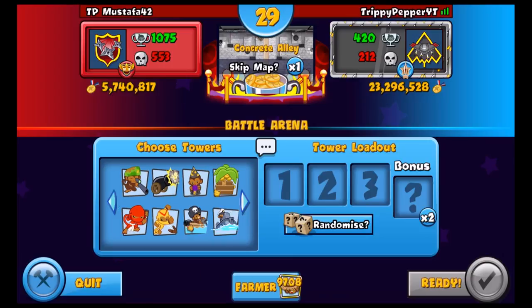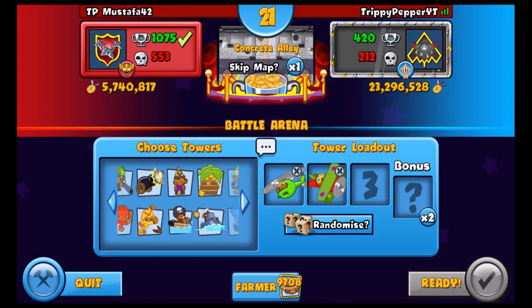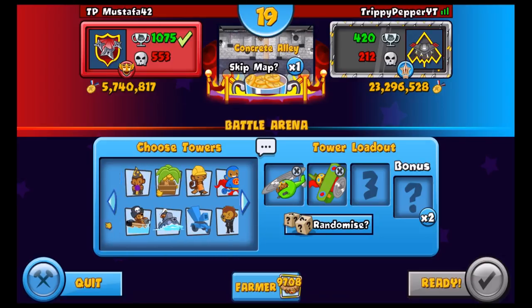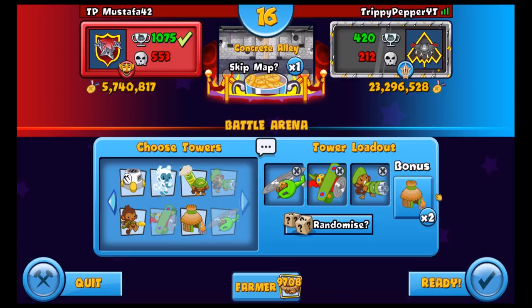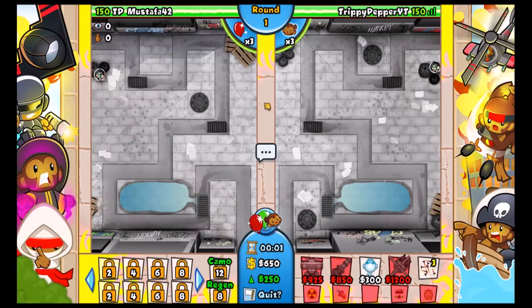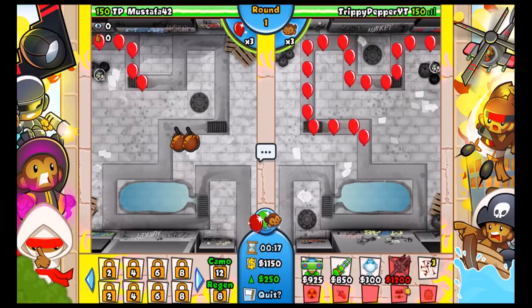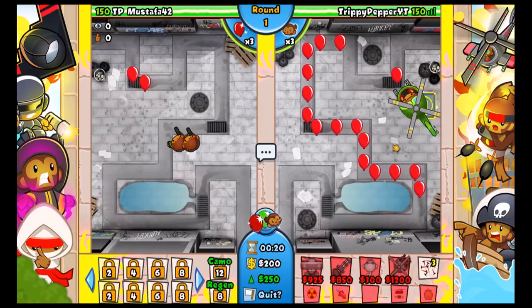We got Concrete Alley, which is actually a really good map for this challenge. We'll go for the Ace star, and we're going with those two. So the Ace will be useful... wait, what did I pick? Okay, so it kind of looked like I picked Heli's fourth tower but I didn't - I got the Ice. Anyway, we're starting off with a Heli Pilot.